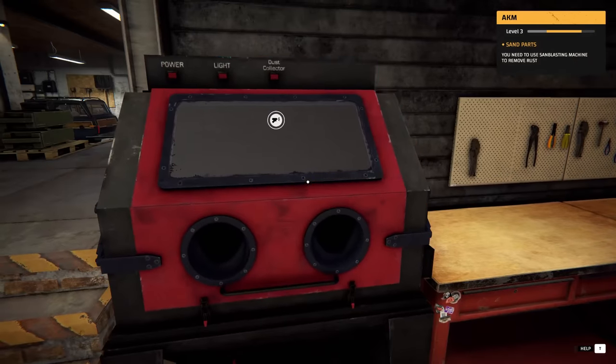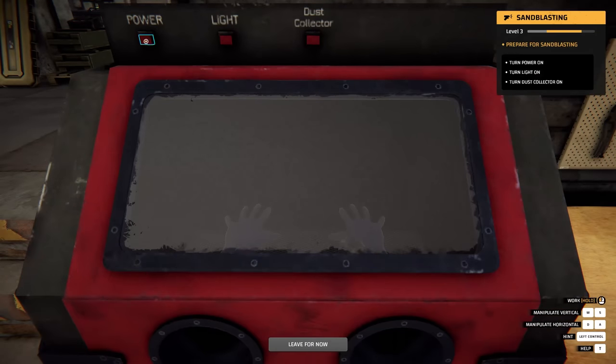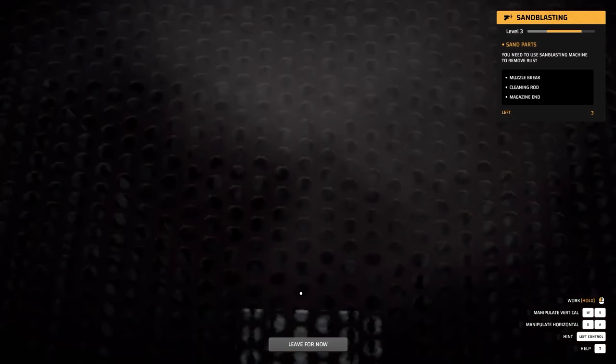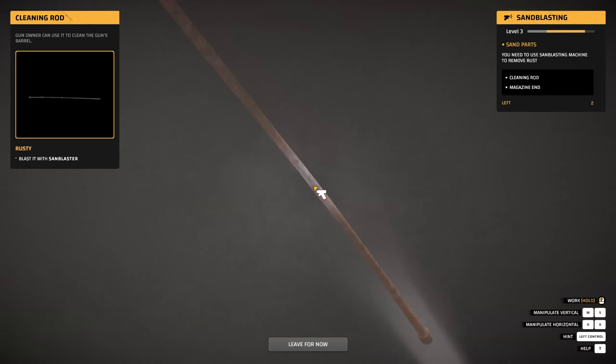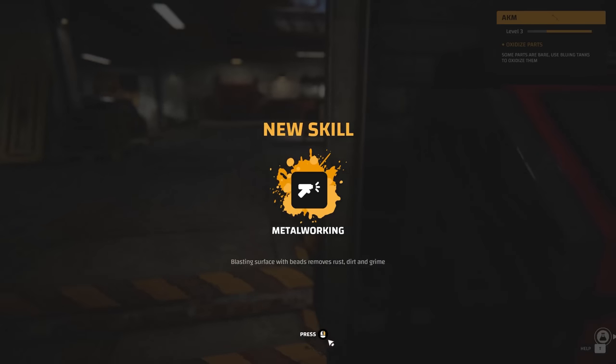Our first time using the sandblasting machine — we are going to be removing some rust. Power on, light on, dust collector on. It's kind of like the rag except you're using sand. Oh, it's a little bent — should I be worried about that? Maybe I should just buy a new one. I got a new skill: metalworking. I guess I have to unlock these tools through Grandfather Larry, and obviously we'll get more complex jobs as we unlock more things.